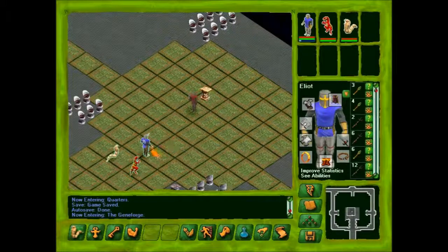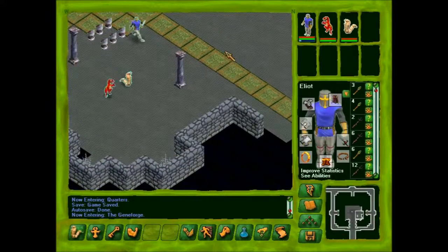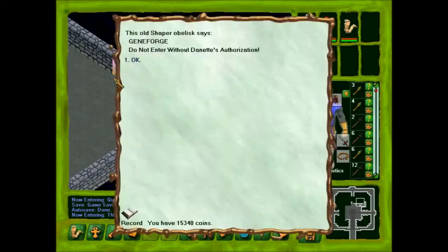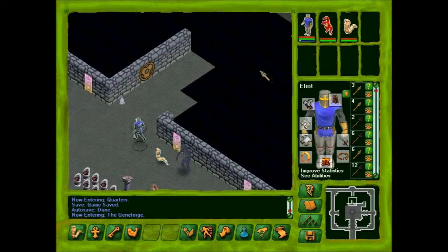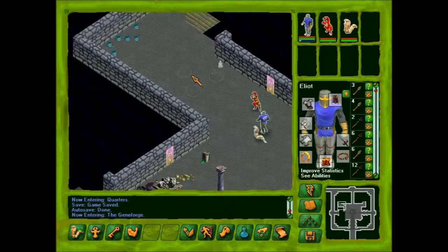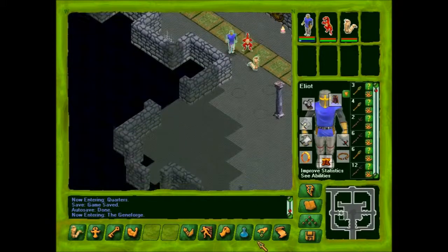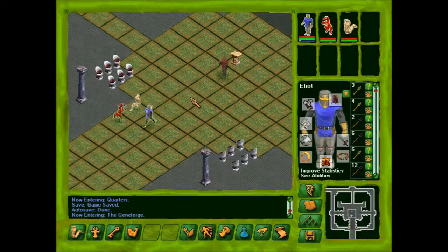And there he is. Let's see what these creations are around the room — battle gammas, of course. It only makes sense it would be battle gammas, and cryodrakes too. What does this say? Gene Forge. So the Gene Forge is actually in there. Well, I don't think we'll go in there until after we've spoken with Trajkov. And over here — we'll probably find out later, after we speak with Trajkov. That's the entirety of the room. Various battle gammas and the like.